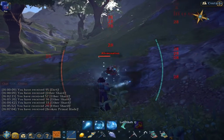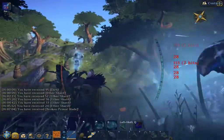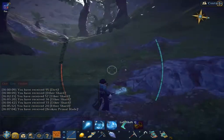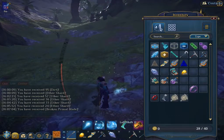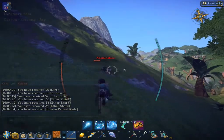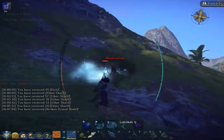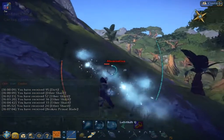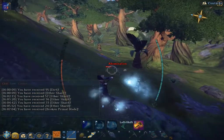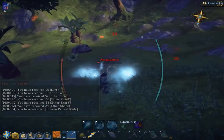I'll pop a potion here — oh, I'm out of potions, that's not a good thing. Okay, tactical retreat. I don't even have backup potions. I'll do the old song and dance and should be able to take him down. Just lost too much armor messing around with that chomper.